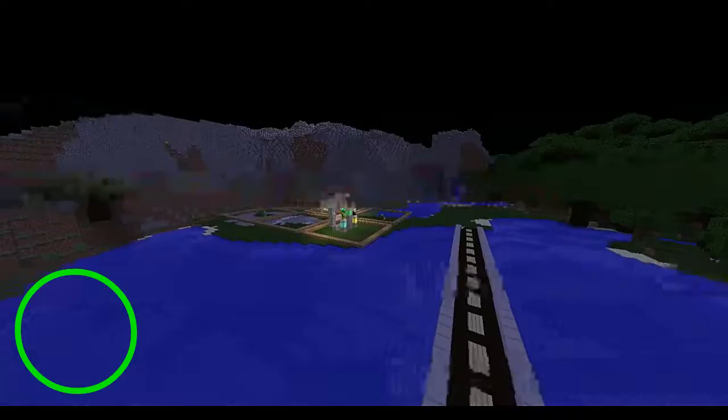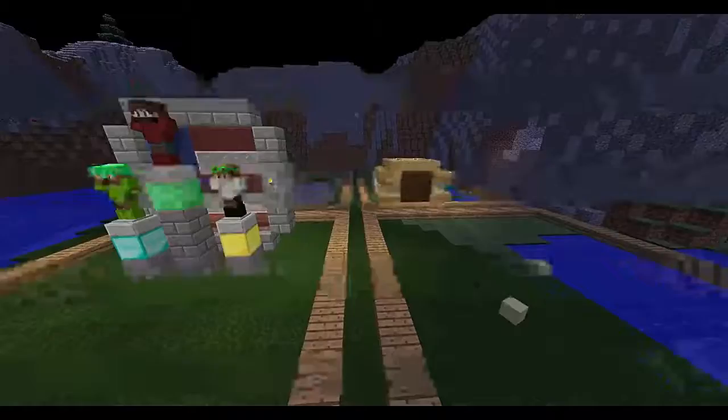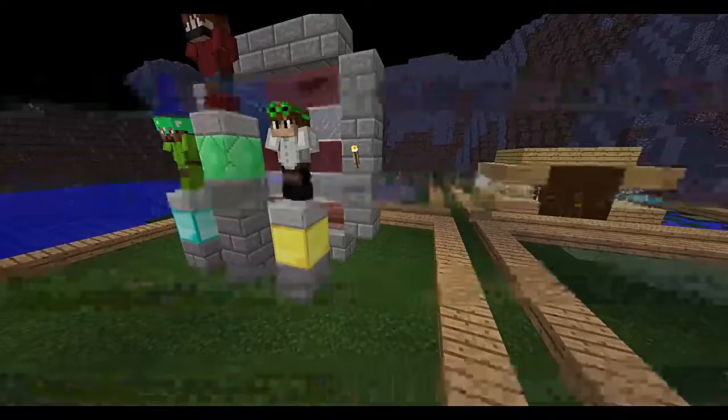This is actually part of the new mainland — the plot area. Not many people really know that this is here, except we have Neptune, Entrix, Jackson, and yourself.